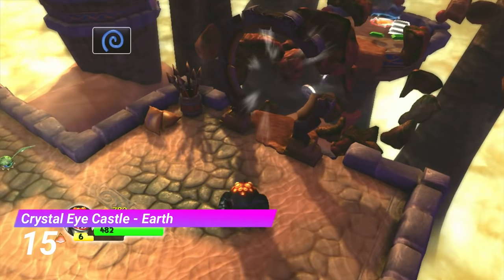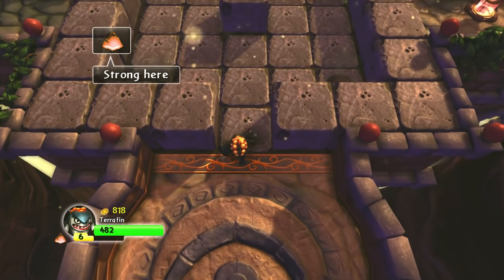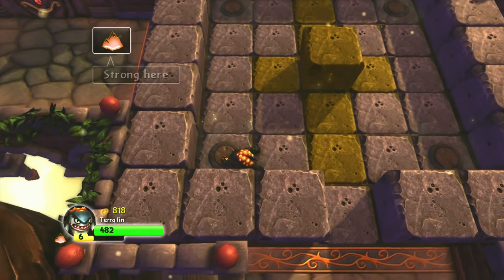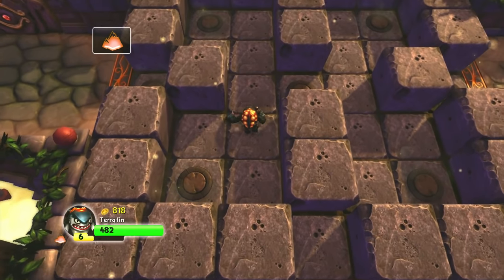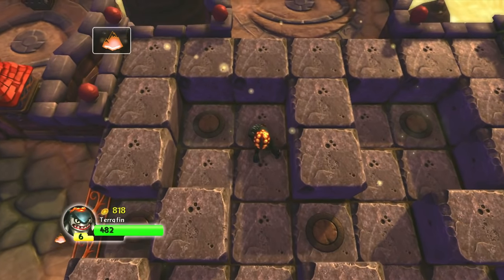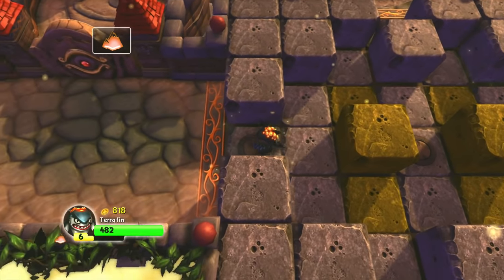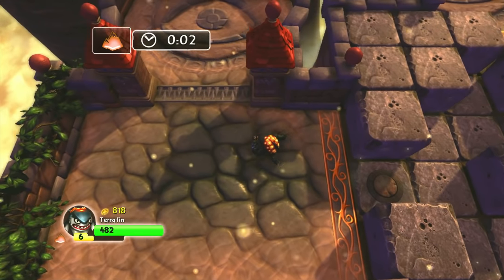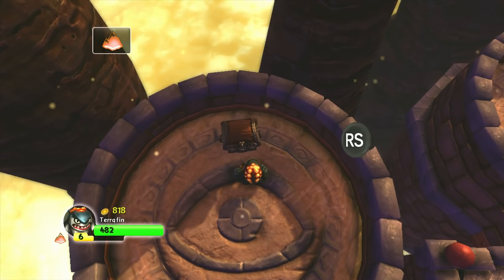At number 15 we have the Earth Gate from Crystal Eye Castle. I wouldn't say this puzzle is exactly difficult, but it's incredibly fun. I found it oddly satisfying to keep pressing buttons to move the blocks up and down and reveal new pathways. It's overall just such an awesome gate — it's got no problems and it's incredibly fun.